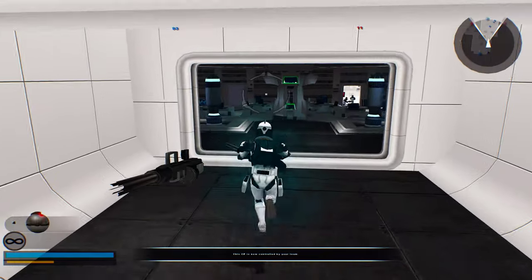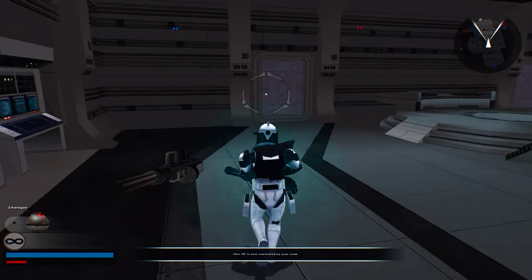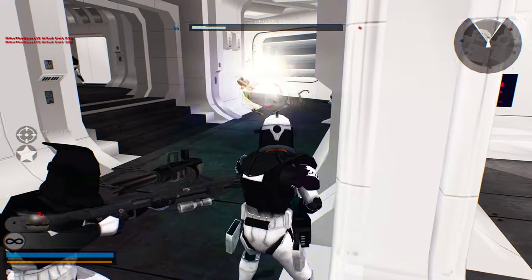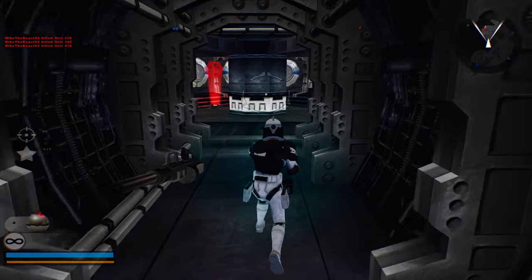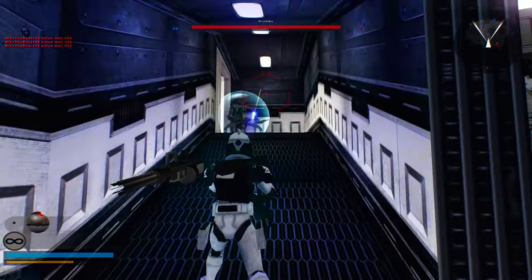Wrong way. 93 V11. The enemy has taken a command post. A command post has been lost, but not the battle. One left. We have another command post under Republic control.